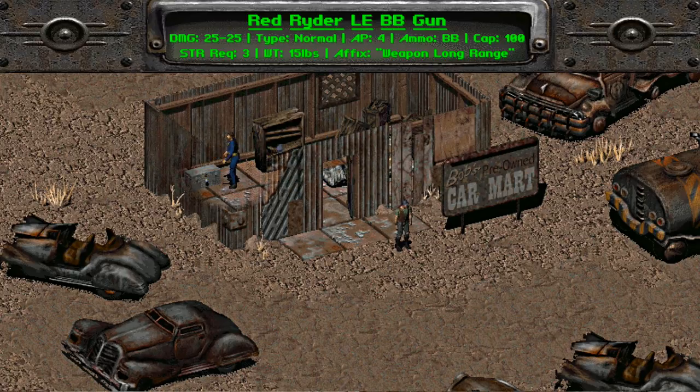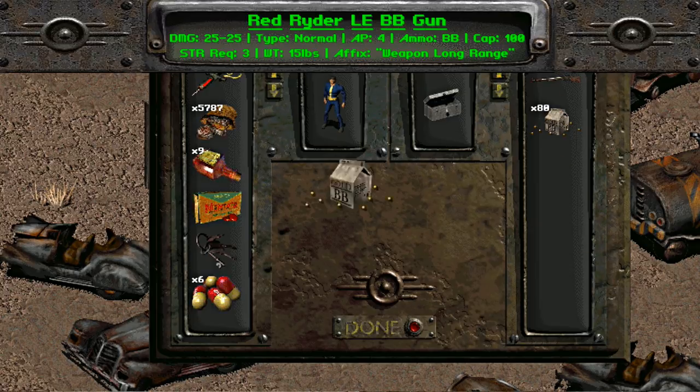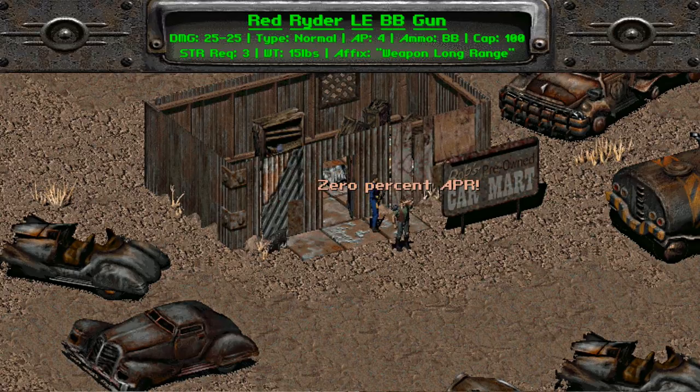Its strength requirement is 3 and its weight is 15 pounds. The Red Rider Limited Edition BB gun also comes with a long range modifier, so it's a BB gun you can probably snipe with too. There's no need to question the silliness of this weapon's power — just know that it is powerful and will devastate in the right hands.